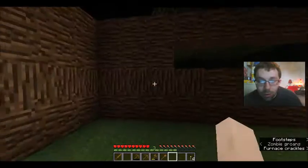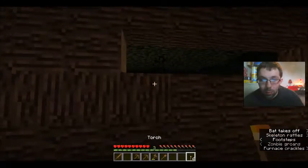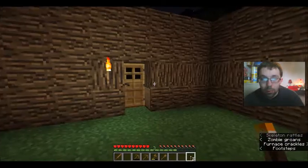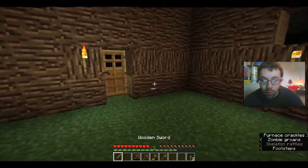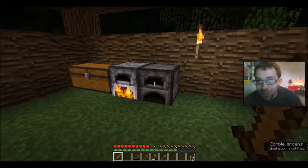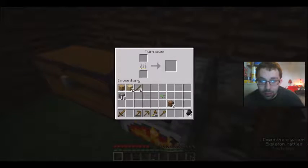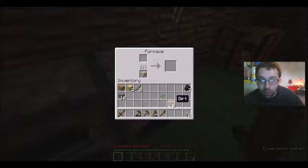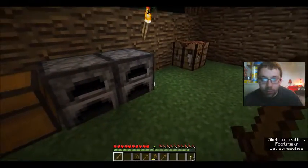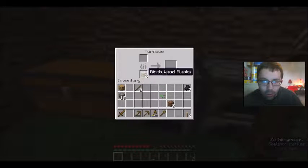I'm going to get one side wall done and get some more charcoal made. Adventure times are going to start soon — we're going to need all that. Skeleton rattles, zombie groans — that's all you're hearing out here now. We've got about seven charcoal. One spruce thing survived; let's leave it in there, same with these spruce planks — we can just toss those in there too.